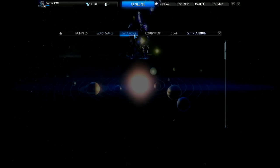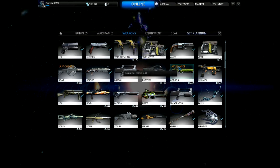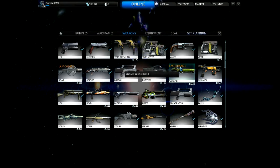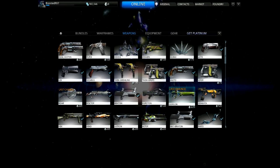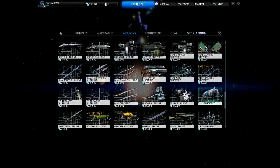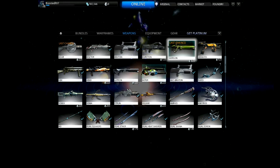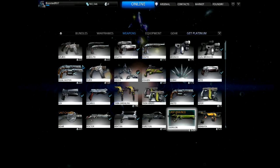For Warframes, Necros is the only new one, and Mag Prime is new. I also see a 'last chance' tag — the item will be retired in five days. They're basically retiring items people don't really like — I know not everybody's happy with the Boar or the Gorgon — along with the Ether Daggers and the Machete. So they're getting rid of some items to bring in new ones, which is cool. There's also the Dual Vastos and the Miter, which I believe was in update 9.